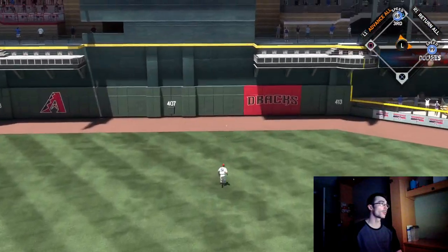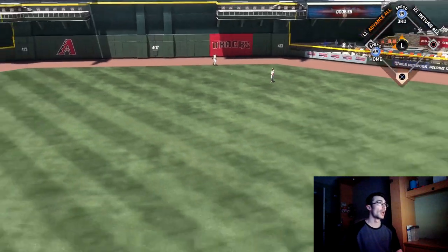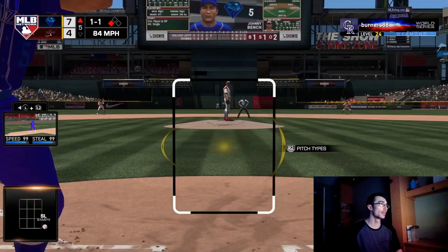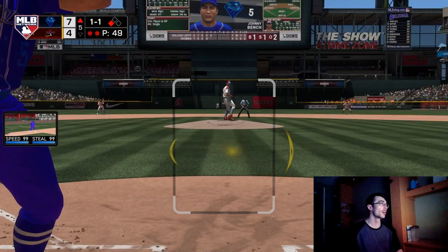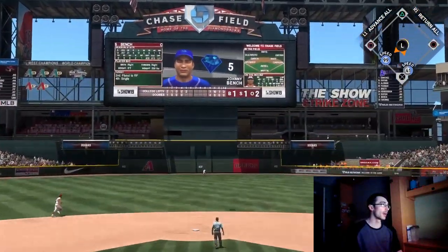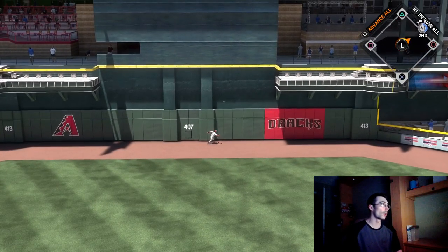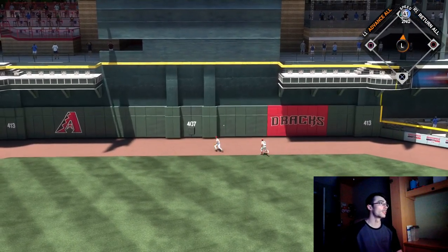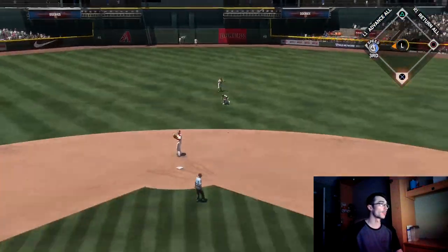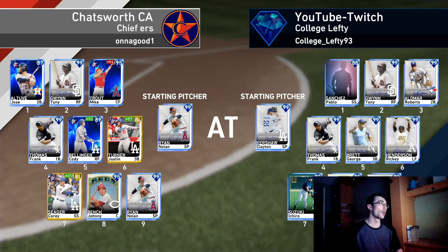Later in the inning the opponent brings his outfielders in, so I power swing with Rick Anderson trying to hit it over their heads — and I do. That's a triple, scoring both runs, going up 7-4. Johnny Bench comes up and I'm under it, but it hits off the top of the center field wall at Chase Field. Willie Mays can't make the play, Tony Gwynn comes from right field to throw it in, and Johnny Bench gets a triple. The opponent quits out.